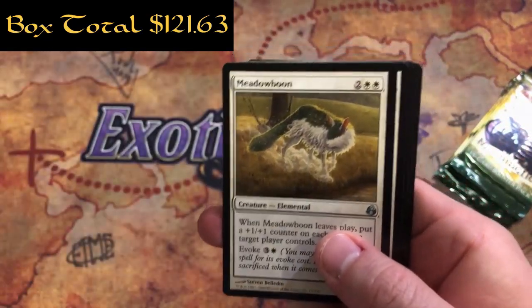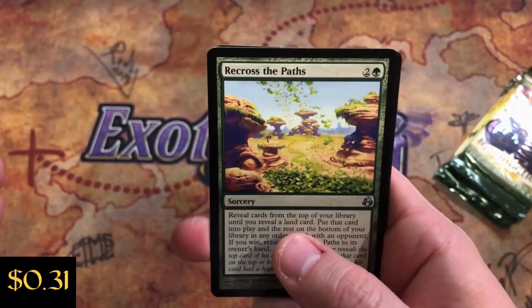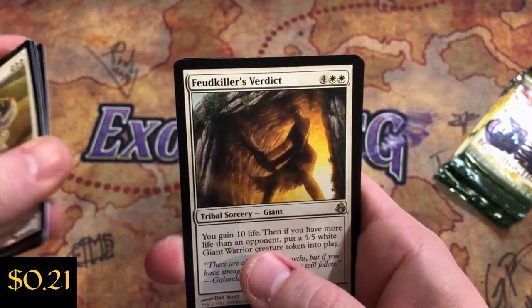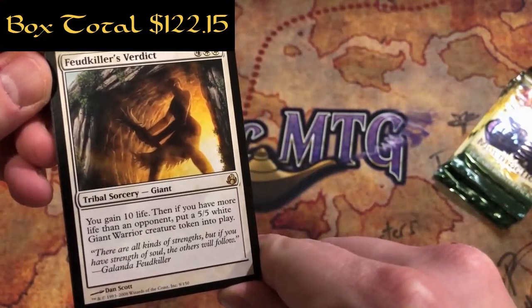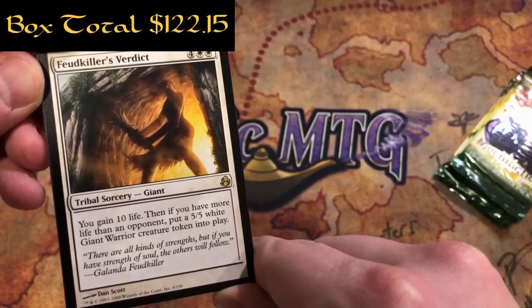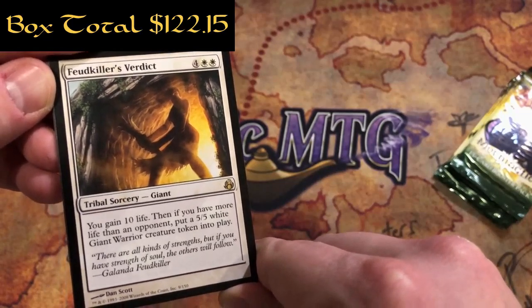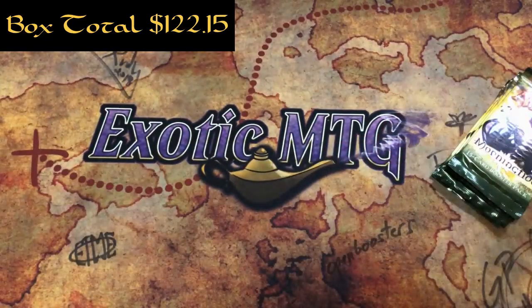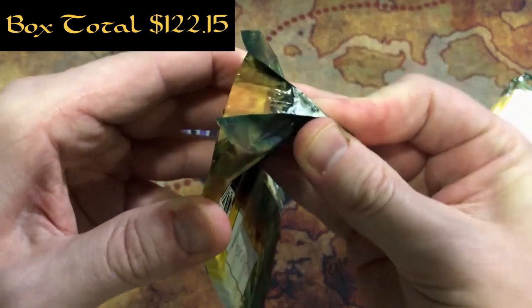Pack 26: Meadow Boon, Daily Regimen, Recross the Paths, and a Feudkiller's Verdict - four and two white. You gain ten life, then if you have more life than your opponent, put a 5/5 white Giant Warrior creature token into play. That is cool - after gaining ten life you better be higher than the opponent, otherwise you're in trouble. The art in this set is just second to none.